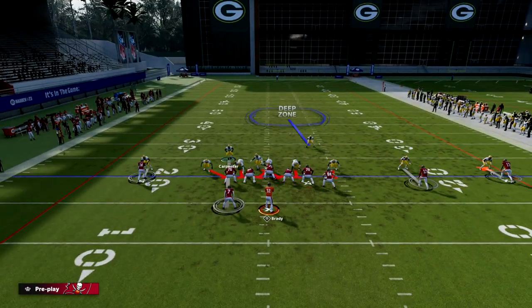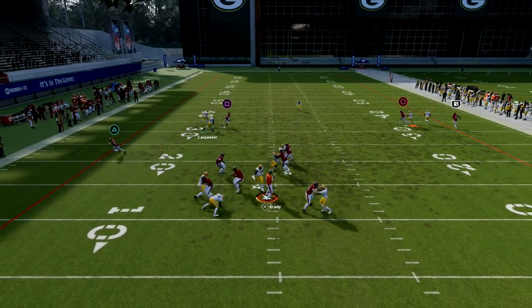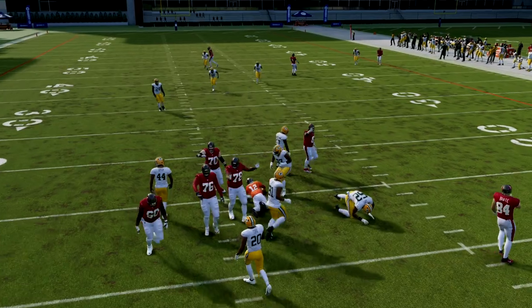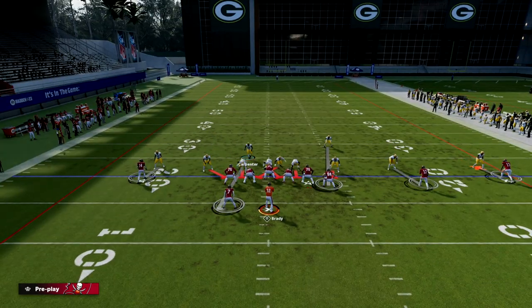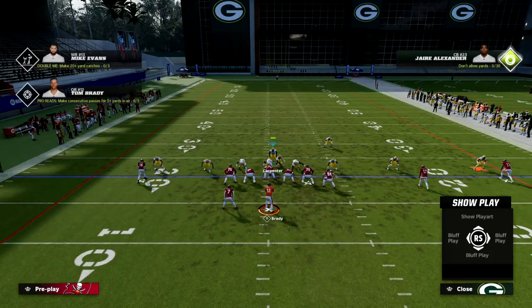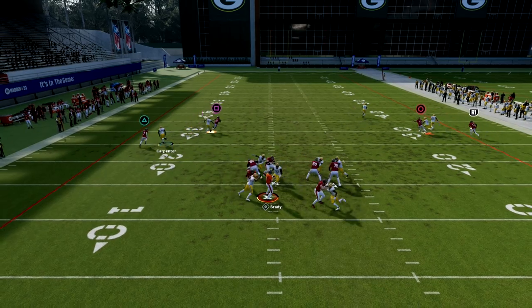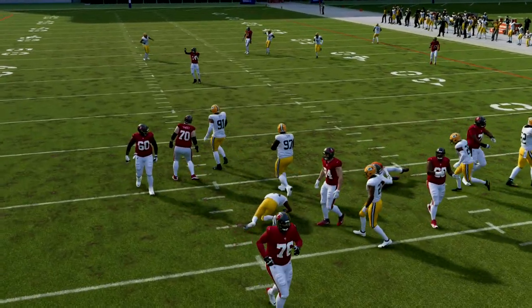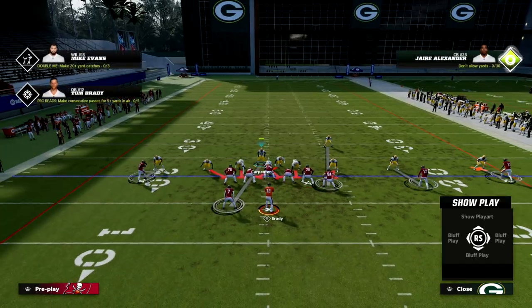What if they send the running back on a route but put the tight end in pass pro? You'll see here this can pick up the blitz some, but you would be surprised — you will get pressure from this defense if you run it like this. With this specific alignment we can run Mike Blitz Zero and be fine because it's a little easier. I'm going to put the running back on a route and block the tight end — you're going to see we're able to get that pressure. Sometimes it'll scream through the A-gap; the pressure comes in whether they want it to or not, and you're going to get incredible sheds with this type of look.